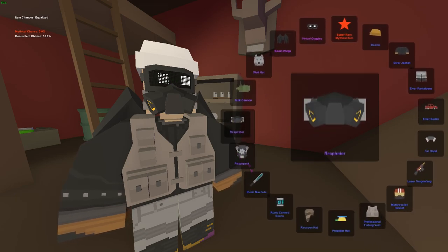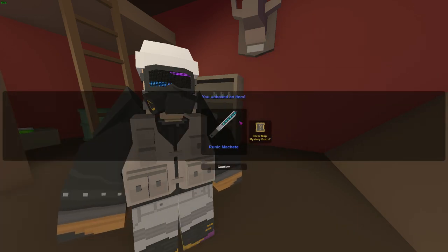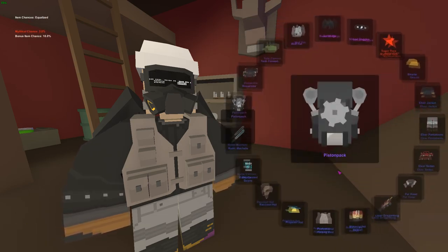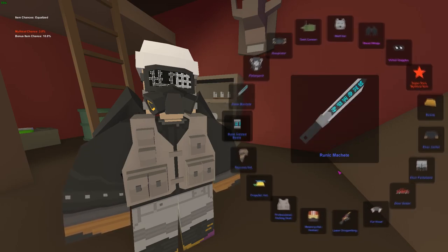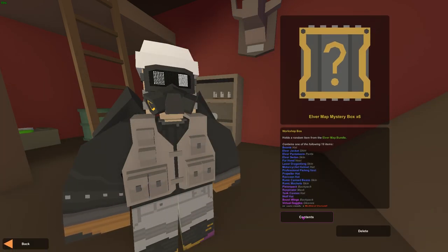A piston pack — we're gonna get a runic skin. I don't mind these runic machete skins. If somebody knows what those letters are and what language that is, let me know please. Mythical? Nope. Blue? Hell yeah — wait, it's a fair hood again. I can't be honest so I'm gonna skip through it.